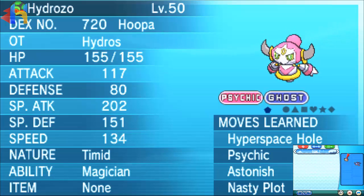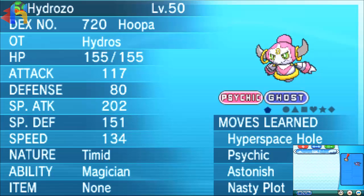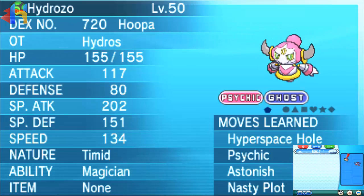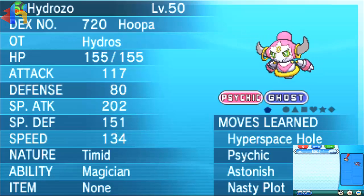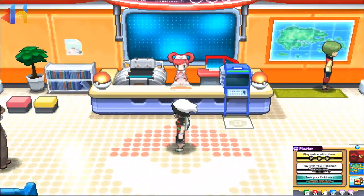This covers how to get Unbound Hoopa if you haven't gotten it already. For those who don't know how to do it, I'm going to show you here. I have my Hoopa — little Hydrozo the Hoopa — who is going to be Unbound in this video. What you want to do is have Hoopa in your party, as I do now. I'll exit this PC.